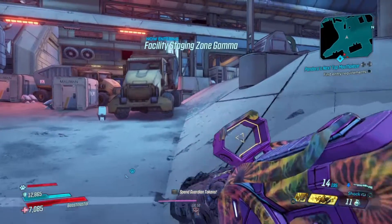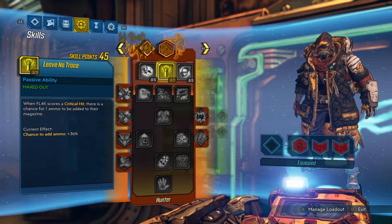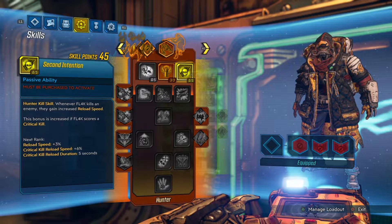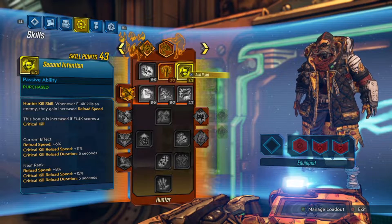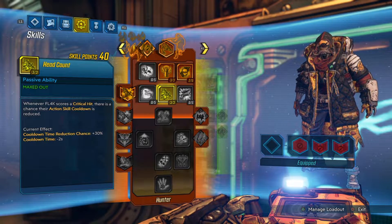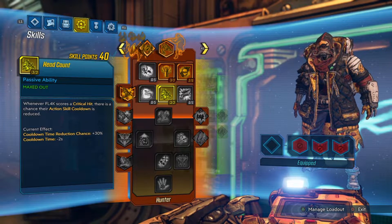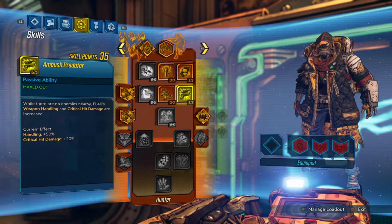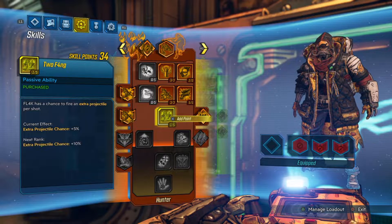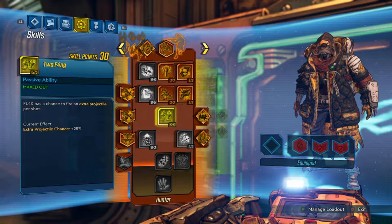First for the skill tree, I like to start off on the Hunter side with 3 points into Leave No Trace to make efficient use of not having to reload as often. I do put 2 points into Second Intention for when I do have to reload. Then I like to put 3 points into Headcount to minimize the downtime of my action skill cooldown rate, which is extremely underrated for this build because without this I die a lot more often. Next, I max out Ambush Predator to get some good crit damage and also 2 Fang to increase our DPS by a ton with a chance for extra projectiles every so often.